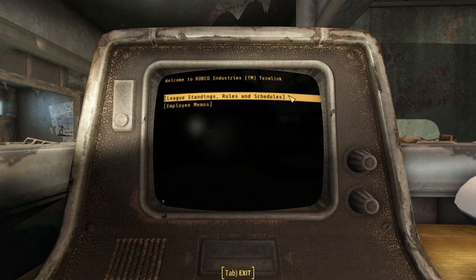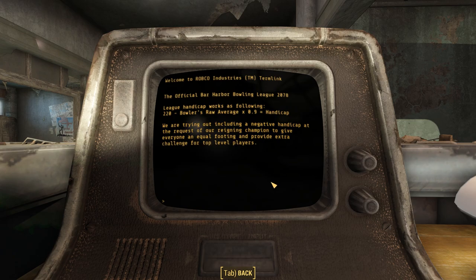The first entry is League Standing Rules and Schedules, which contains three sub-entries. The first is Bar Harbor League Rules, where we learn about the league handicap. What tends to happen in bowling leagues, to make sure that everybody can have fun despite different skill levels, is after you play three games or so, they average your score and multiply it by a number unique to that league to come up with your handicap. Really good players with a high average get a low handicap, while poor players get a much higher one. This particular league's handicap was 220 minus the bowler's average times 0.9, which is pretty standard.